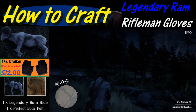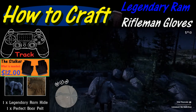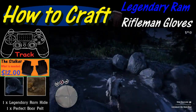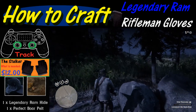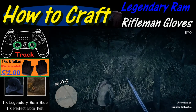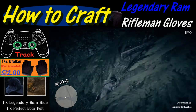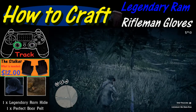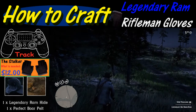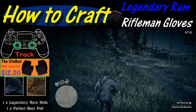Now we are going to use the tracking feature, which is activated by pushing in both the L3 and R3 buttons — that's the left and right analog sticks pushed in at the same time. This is really useful for tracking any type of animal, especially legendary ones. We're going to follow the gold trail until we get to the second clue, and we'll do the same thing for the third clue as well.